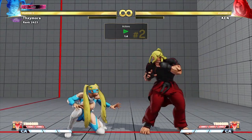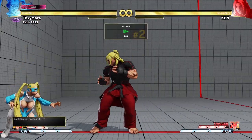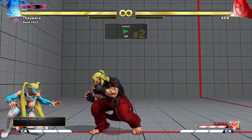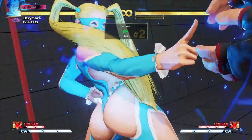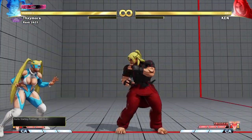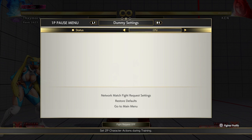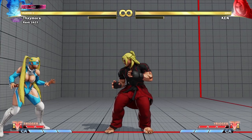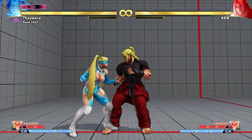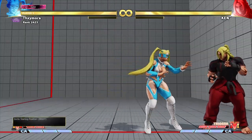This allows you to punish things you would typically not be able to punish. Of course from that range the super won't reach normally, but if our back is to the corner you'll be able to get the punish. This makes it so that many strings or moves that have a lot of pushback will be punishable in the corner — this applies to stuff like Chun-Li's standing heavy punch and many many other things.